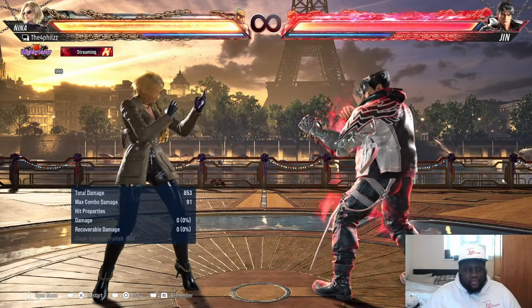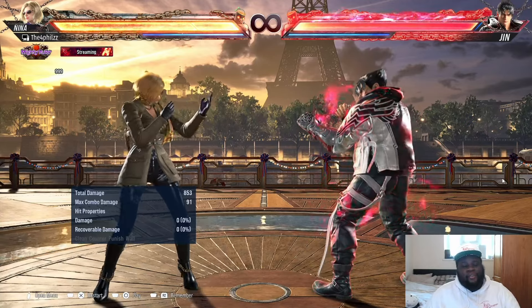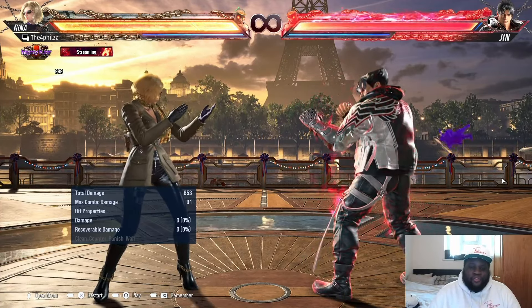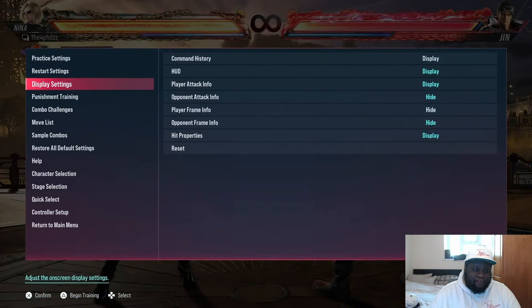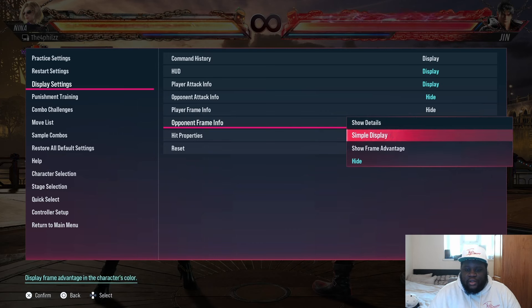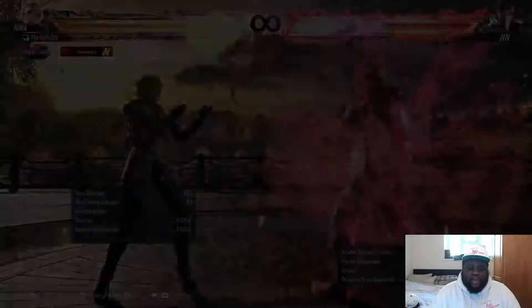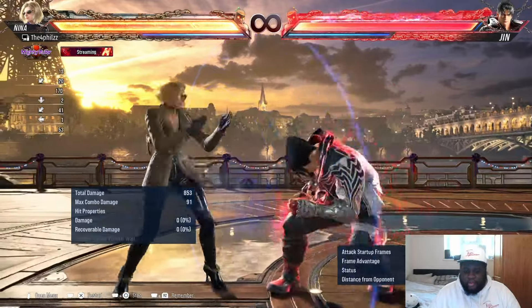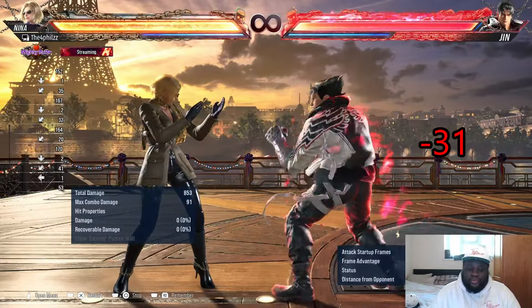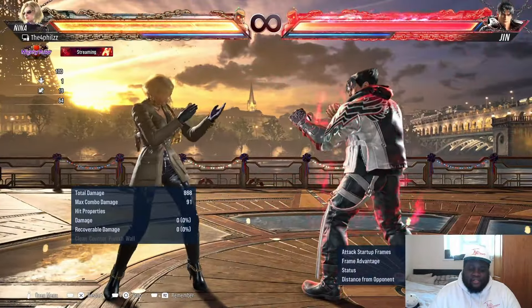The first thing on my list is optimizing your punishes. A lot of you guys punish things when they're unsafe, but you have to learn to optimize your punishes. A lot of people punish based on muscle memory, and if you have the wrong punish in mind you're always going to go for the same thing. I'll show an example using Jin's frame data — with the opponent's frame info shown, Jin's move is minus 31 on block, which is heavily launch punishable.